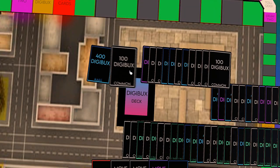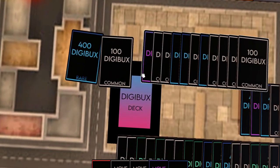The digibux deck is where all of the digibux is located, and can only be accessed through yellow tiles or the item card. The item deck contains item cards only and can only be used with the pick-up-an-item card. The discard is where you place any card that has been used.